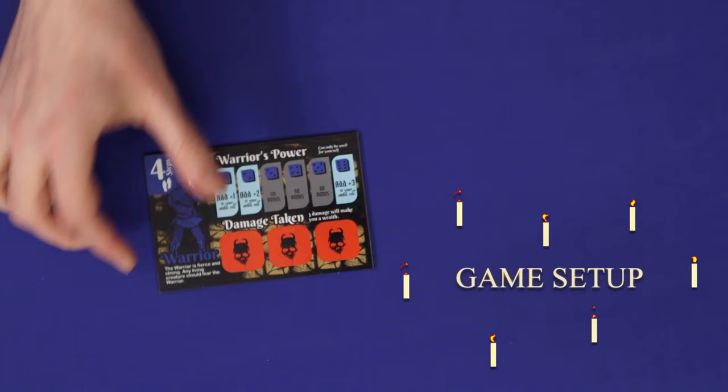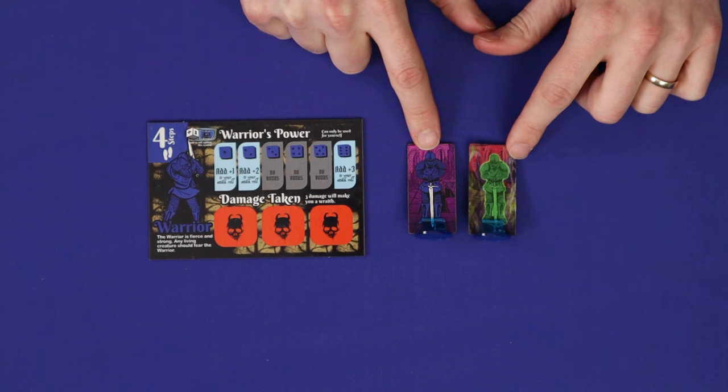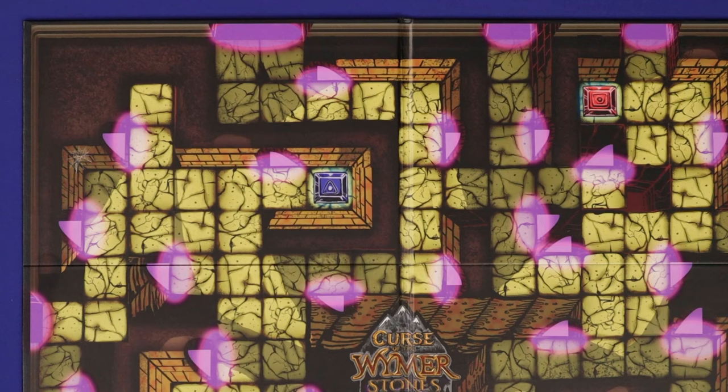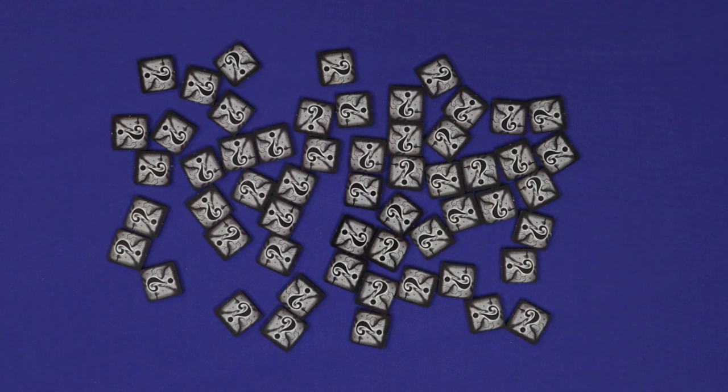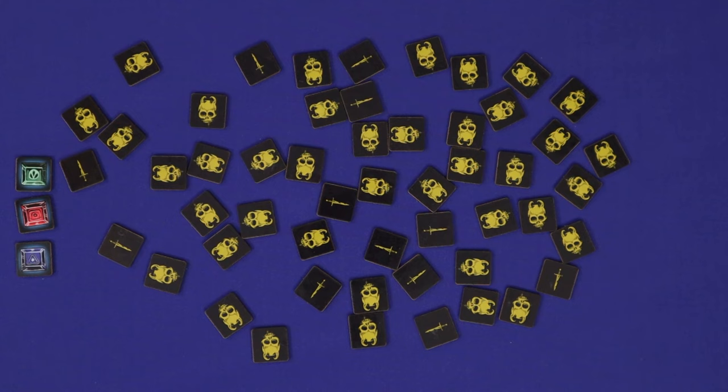To set up, each player chooses one of the four heroes and takes its tile and two standees — one living in colour and one wraith in translucent green. Place the living standee on its matching coloured starting space. Find all of the question mark tiles and flip them face up. From them, take the coloured Wymer Stones matching each of the heroes that is in play, returning any heroes that aren't in play to the box, and then take a number of traps and relics according to the difficulty of your game.